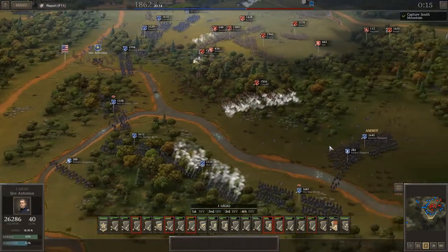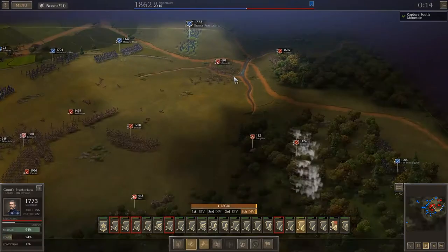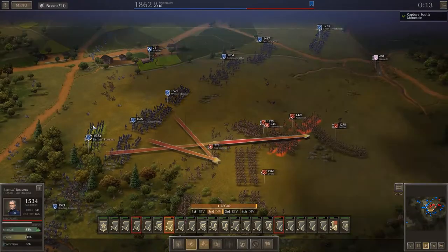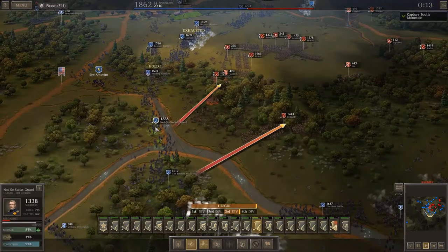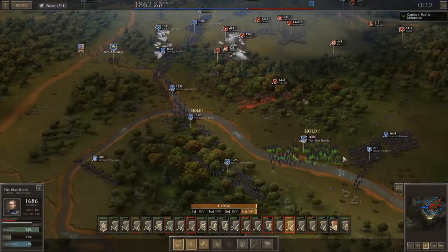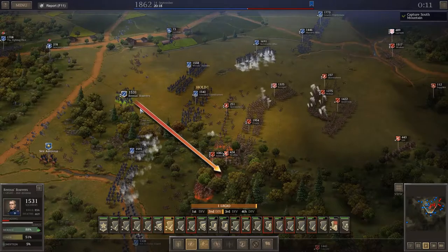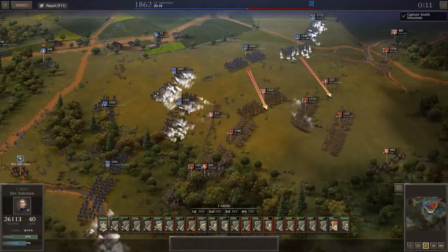Taking these guys out of the woods is not going to be easy, nor is it going to be fun. Go after Garnett. Reading Rainbow, hold. Not-So-Swiss Guard, the Butcher Block — hold. Blue Horde, Boston Standard, all of you hold. Lincoln's Laundrymen, you hold. You come over here. Sawyer's Snipers are going to get back into the mix.